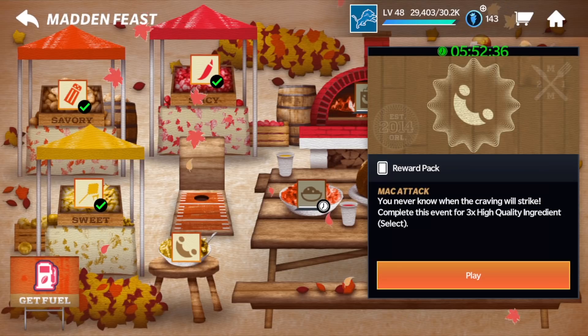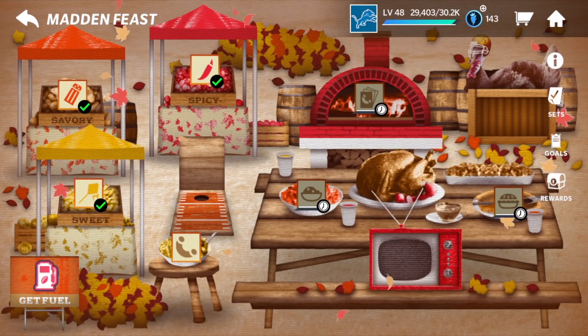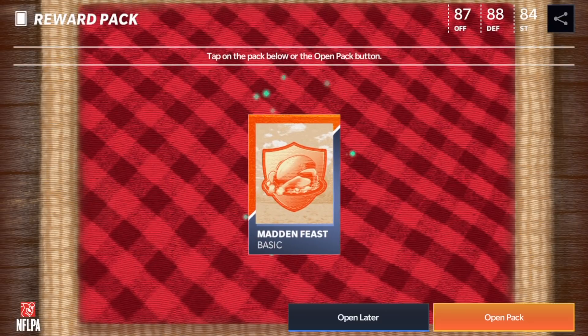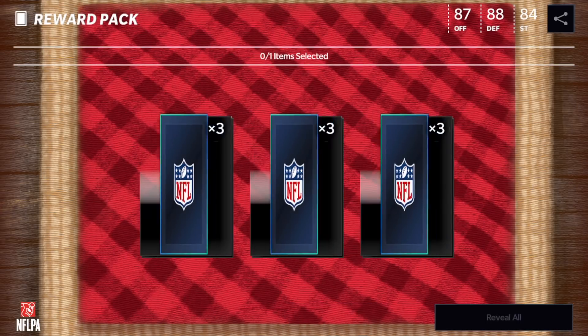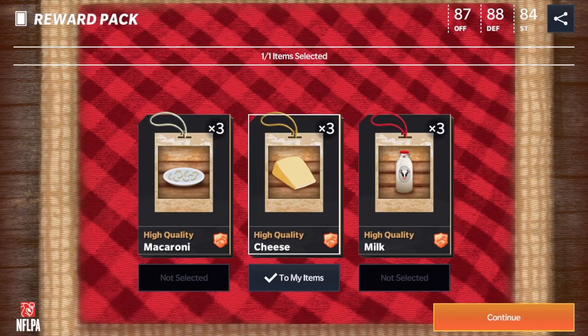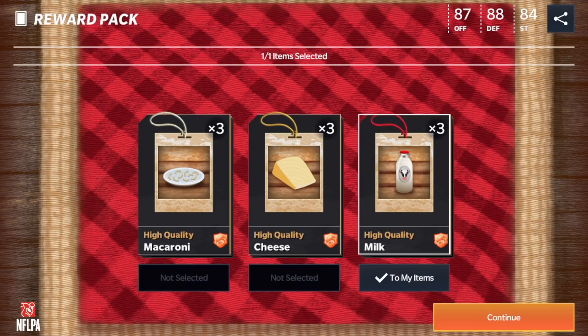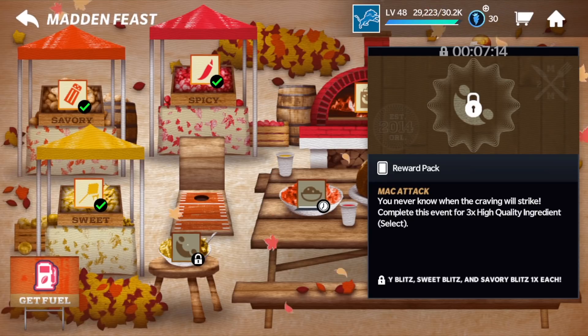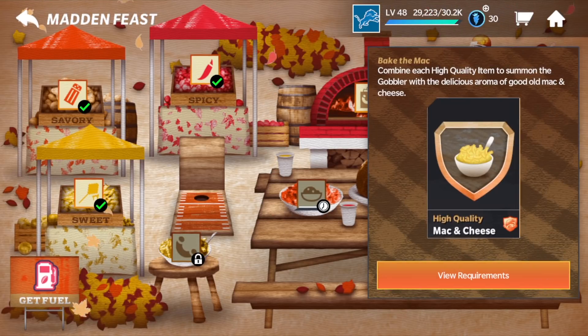We are doing the Mac Attack event right now. When it unlocked, even though I played the three events before it unlocked, it did not unlock. So you have to play each event after the event comes out in order to unlock the Mac. I'm not sure if they're going to change this — maybe this was just a glitch for the first day. Let's play it and see what we get. So that's exactly what it is: it is three of each. You can't do one of each, so you have to do three of each. But this is going to give you a good amount of high-quality ingredients that you need to complete this set.